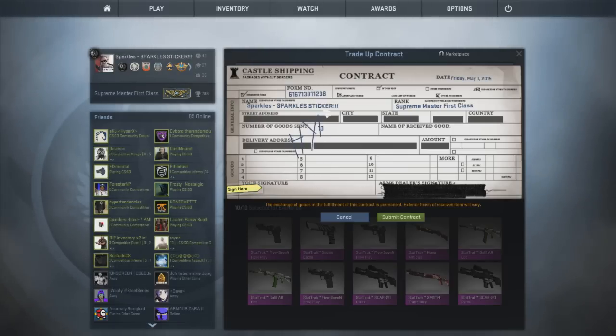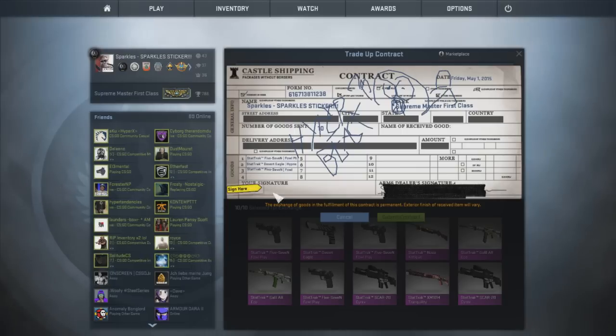I'm going to do a little art here and write what I want on the contract, which is obviously going to be the Hyper Beast — factory new please, Gabe. I'm gonna draw a little beast as well just so Gabe gets the message, since he might not be able to read my terrible writing. Give it some jagged teeth to make it a bit scary. No messing around, no delaying — all of these pretty expensive stat track items going into the contract.